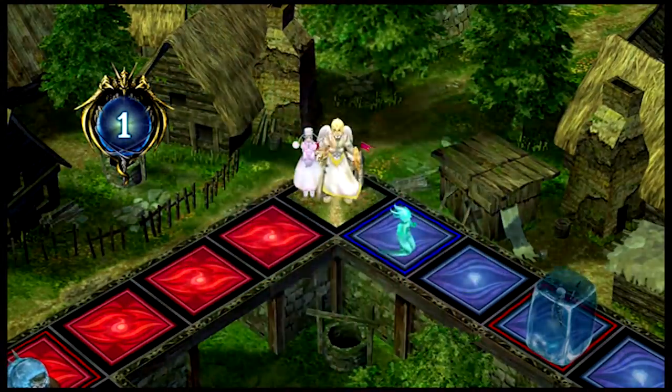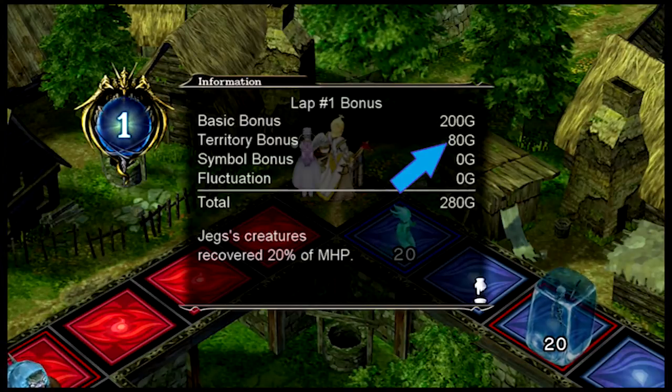Bonus cash for making it to the castle. Basic bonus — just for touching the castle, I get 200 gold. Territory bonus — because I have creatures out, I get an additional 80. Symbols is like the stock market. You can purchase different symbols; depending on how many creatures are on it and what level those colored lands are, the more expensive those stocks are to purchase. And you can sell whenever you get back to the stock area.